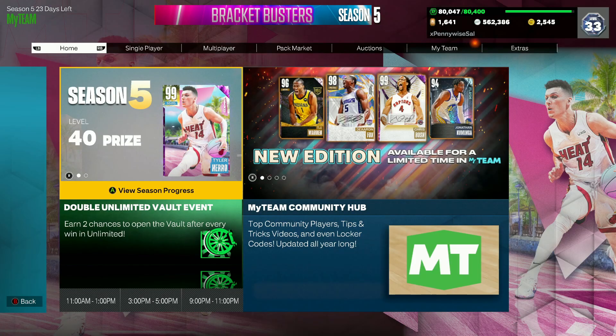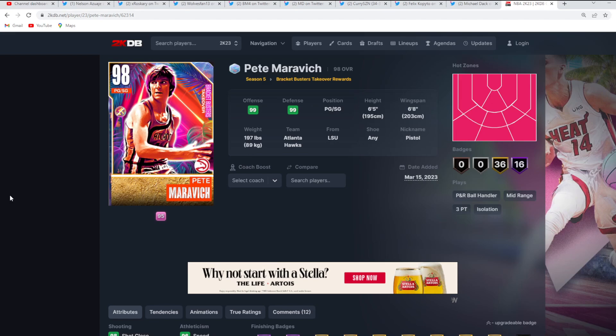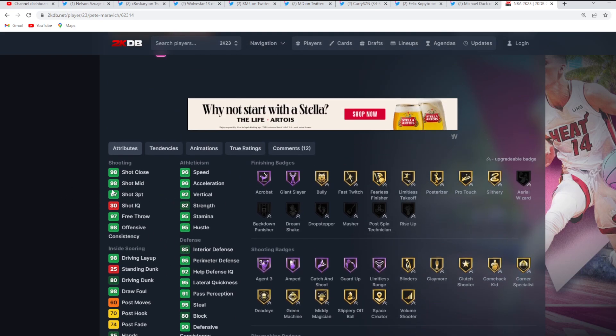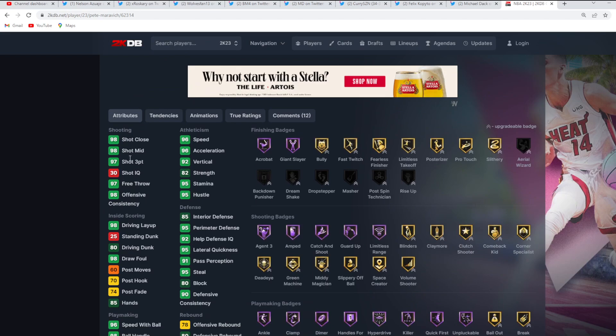Now let's hop over to 2KDB and look at his stats and badges. This free Galaxable Pete Maravich card is going to be a point guard and shooting guard, six foot five with a six foot eight wingspan. So he's not going to be some super tall point guard like a Ben Simmons or a Magic, but he's also not going to be undersized. Six foot five is a really good height for your point guard at this time of the year. Stats wise, this Pete Maravich card is super well-rounded.